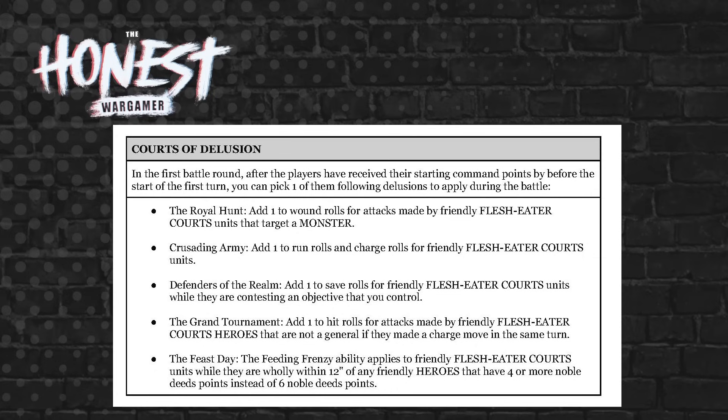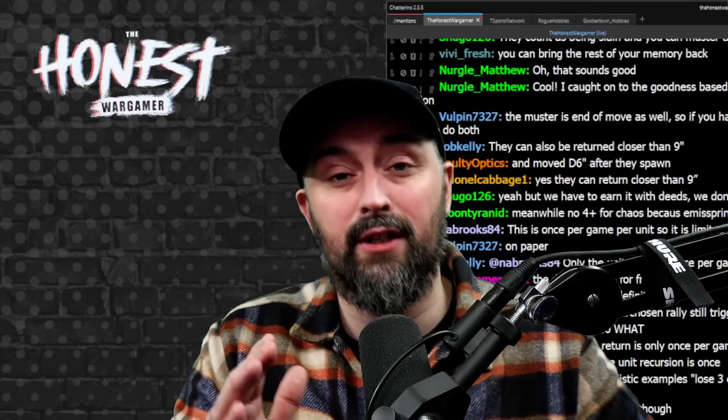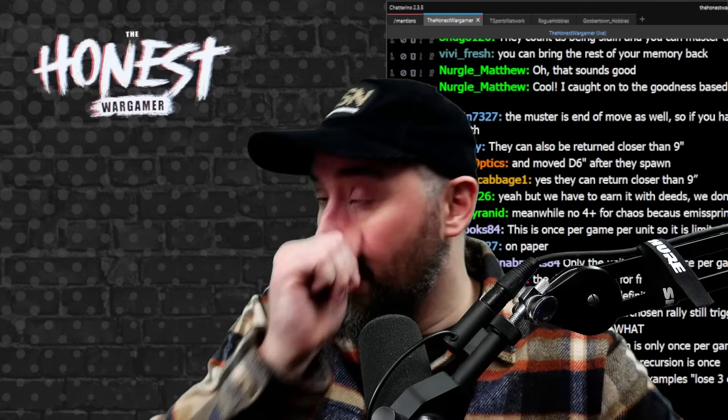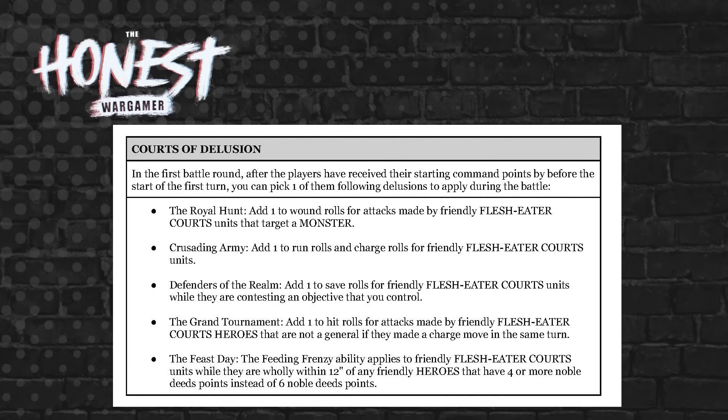The final core battle trait is the Court of Delusions special rule. In the first battle round, after players receive their starting command points and before the start of the first turn, you can pick one of the following delusions to apply for the battle. This lets you list-tailor your army a little bit based on your matchup, which is very effective.